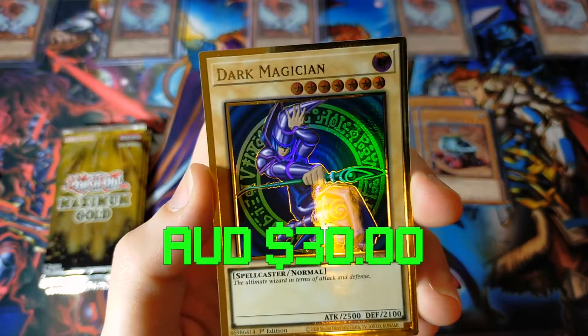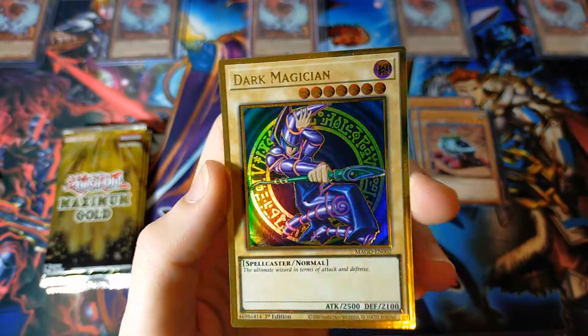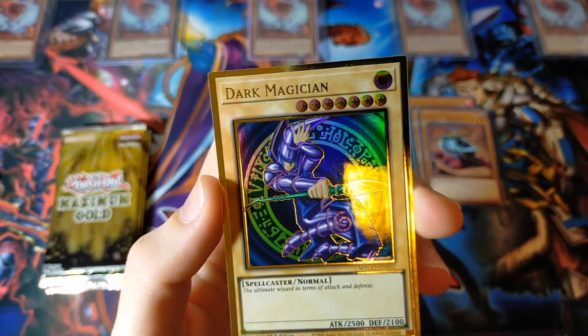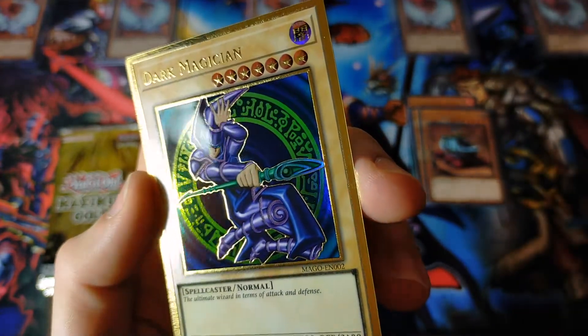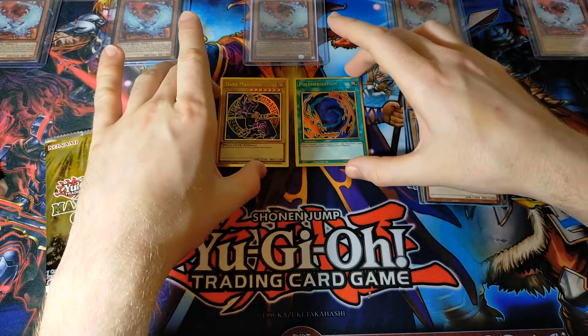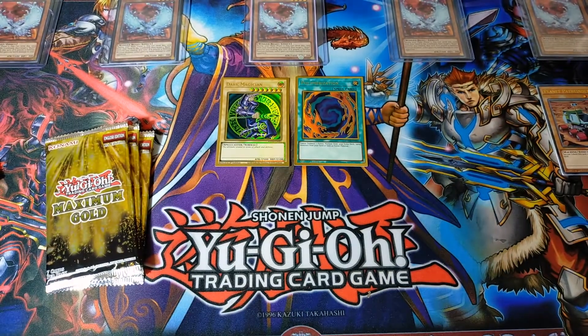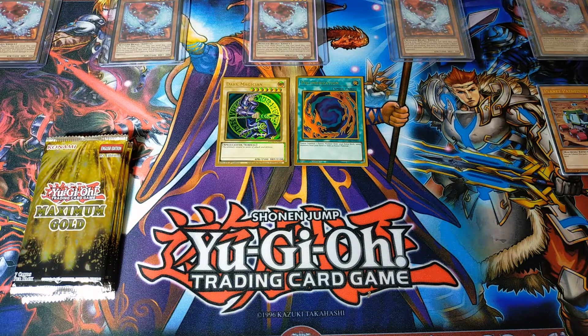Second one — Dark Magician! Can you believe that? That is definitely one of the other cards I wanted to pull today. Dark Magician, classic original artwork, premium gold rare. That is stunning. What a classic pack. Out of the first pack we got two of the most iconic Yu-Gi-Oh cards in existence — Dark Magician, Yugi's ace monster, and Polymerization, a card used in pretty much every Yu-Gi-Oh series to bring out some of the most incredible powerful boss monsters.